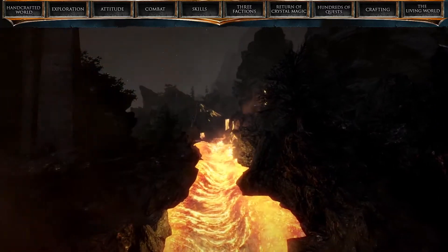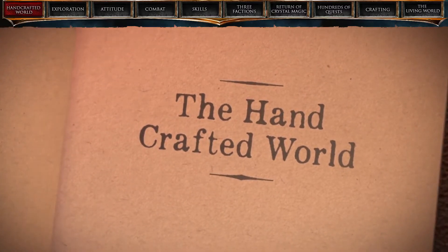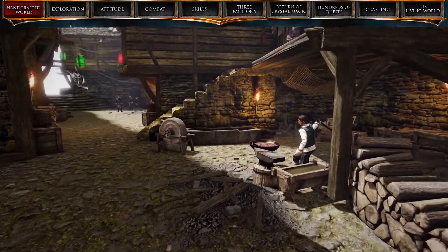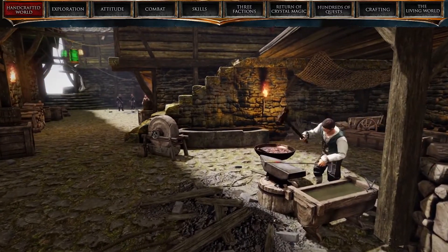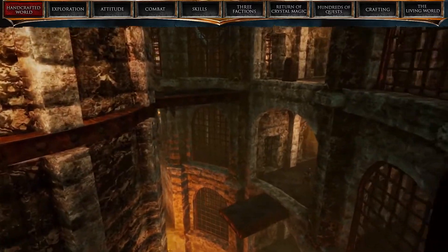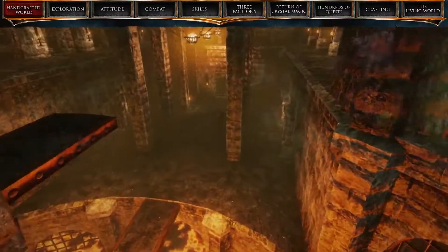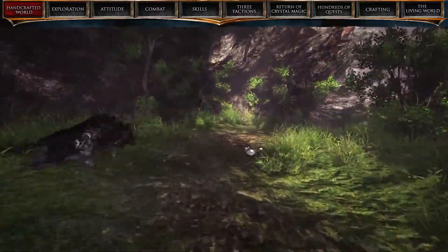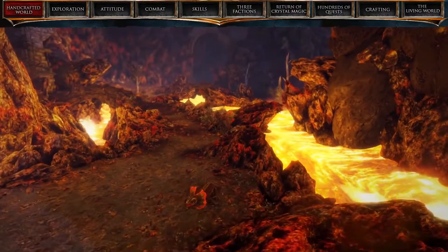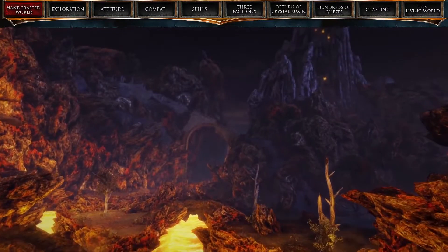But what does that mean exactly? The handcrafted world. A key trait of Piranha Bytes games is the believable and authentic game worlds that they craft. This handcrafted world is one shaped by narrative. Nothing is there by chance. Nothing is placed at random and nothing is generated. Everything has its own look and purpose. And the larger world crafted for Risen 3 Titan Lords is no exception.